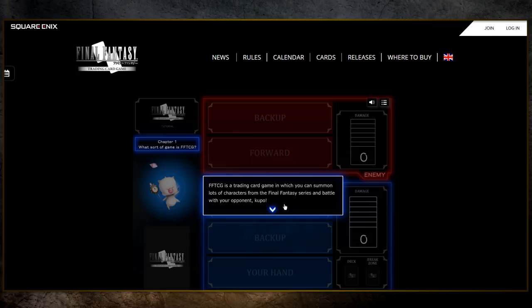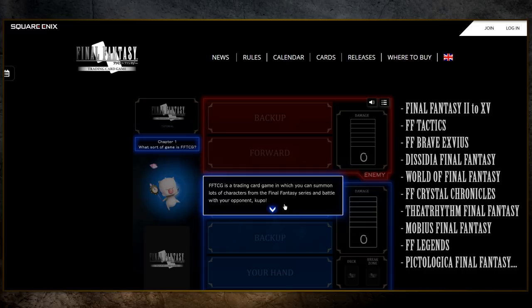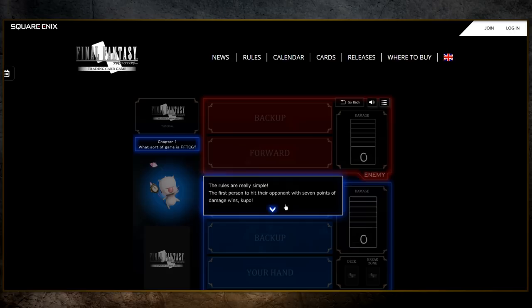In FFTCG you can summon lots of characters from the Final Fantasy series and battle with your opponent. It's a 2-player versus game, and the cool thing is you can mix and match your favorite characters, summons, monsters and whatnot from the series, as we have over 30 titles covered. The rules are extremely simple — the first person to hit their opponent with 7 points of damage wins the game.